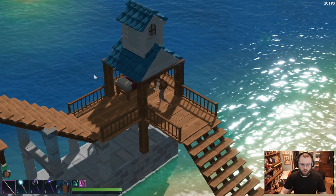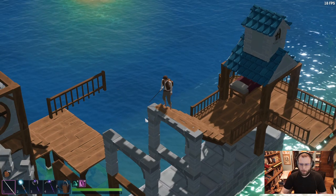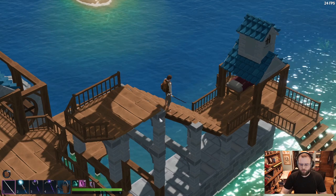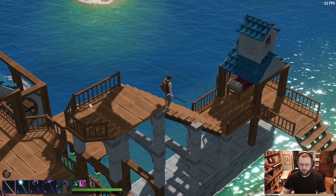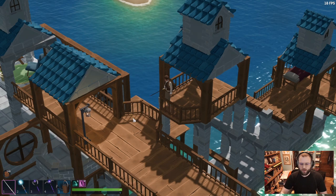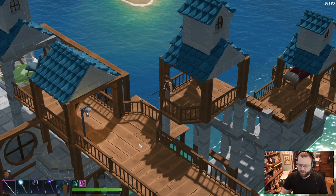Once I found out you could build your foundations out in the water, I started building a little water town over here. Who doesn't want to sleep on a balcony over the ocean? The pop-in ends a little weird — I wish that when you're over here and not inside a foundation or floor, it would show the entire structure all the time, because it looks prettier that way.